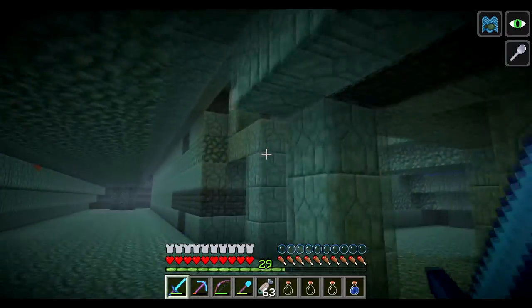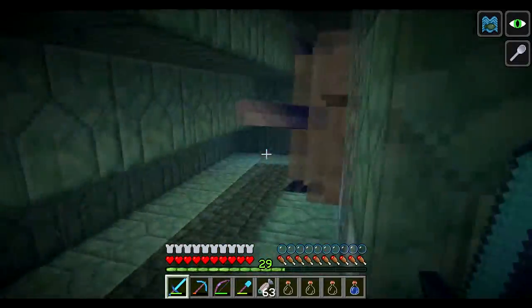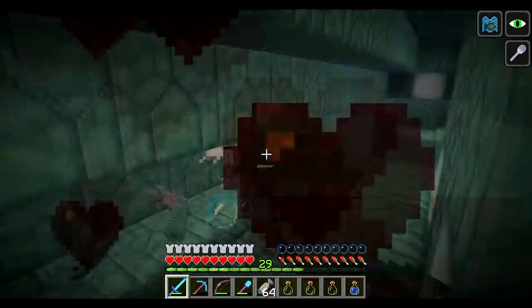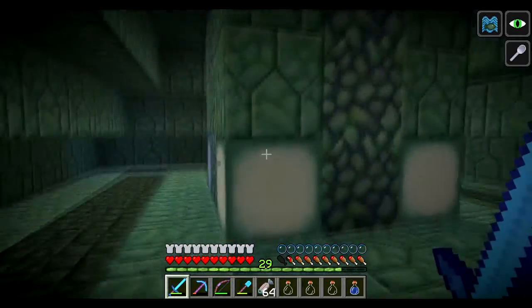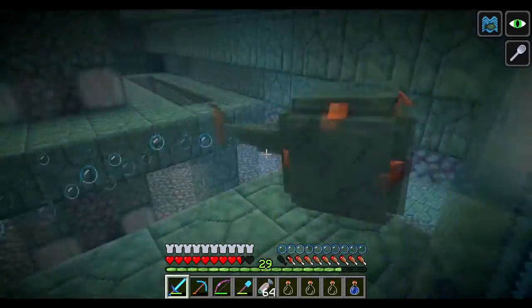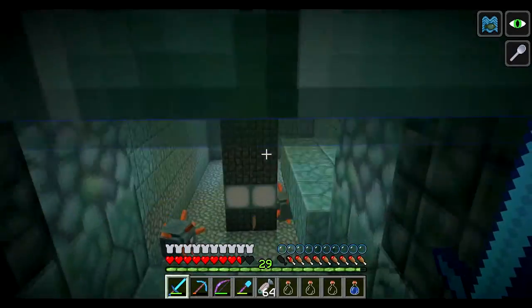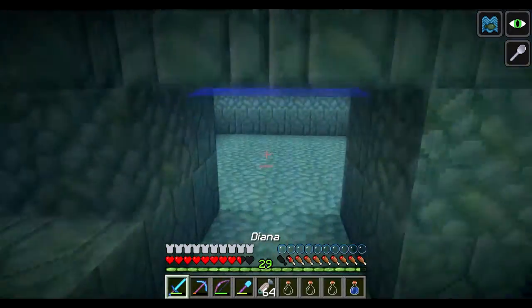There looks like there's another entrance up here — yep. There's another one, there's another one. Let's go around here. I've lost my strength potion, that's probably why I'm not doing that much damage. Our job for this area is to completely drain the entire thing, so it's going to be a bit of a pain but with potions it should be 100% doable.